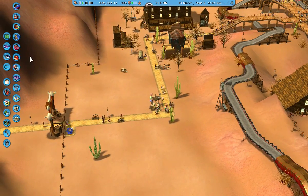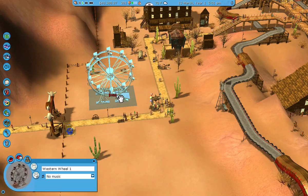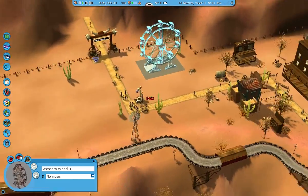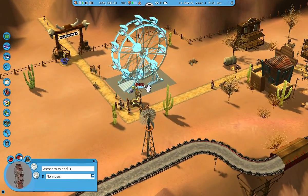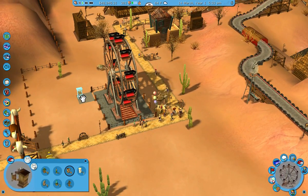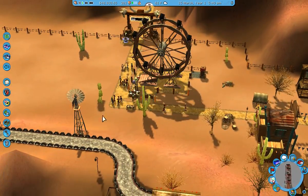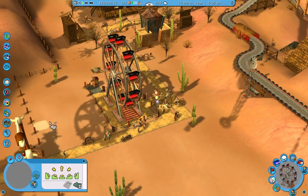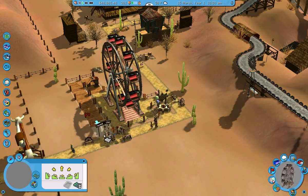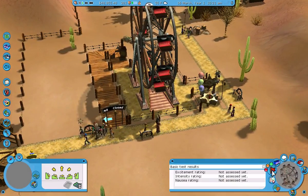And then we should put down a ride. I'm thinking the Western Wheel and we'll just plop it down somewhere around here — I think maybe just right there. We could put the entrance back there and the exit right there. Then we'll weave the entrance just like that and open it up. This lamp needs to be moved, so I'll grab a different one and put it there.